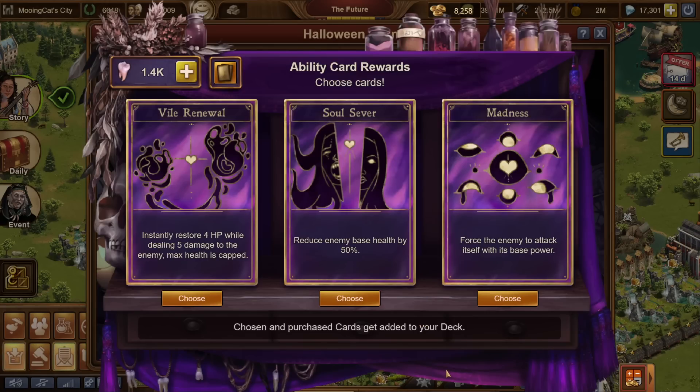Now we get to choose more ability cards - this is actually the exact same selection. I'm going to go for Vile Renewal again, and I think I'm also going to go for Soul Sever. I wonder if we can use two of them on the final boss and kill it instantly - I don't actually know if that's the case. I can use it on the second to last enemy and one-hit that with my cards. I think I'm going to go for another Soul Sever because now we hardly spend anything on redrawing.